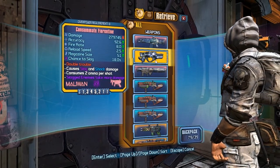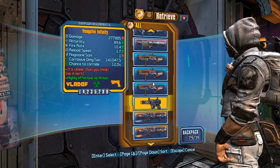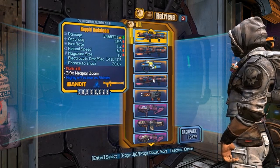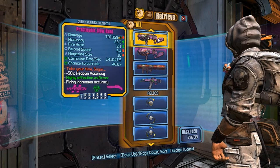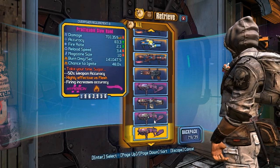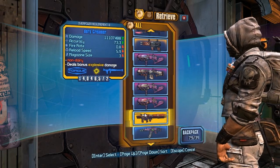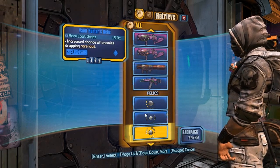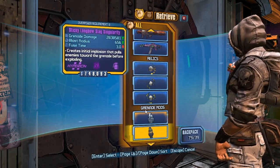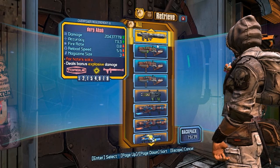Let's go into the bank. There's a Seeker in here, Florentine, Ahab, Butchers — there's no non-elemental Butcher, I will fix that, sorry. All the Infinities — I guess not, I'll put the Shock one and the regular one in here as well. Bada Booms again, Hellfire because of reasons, Slow Hand because of reasons, Sword Splosion because of reasons, Creamer because of reasons. Relics that you probably won't use but they're there. Stormfront, and there's the OP8 one, and a Sham. I'll fix the Infinities and Butcher.